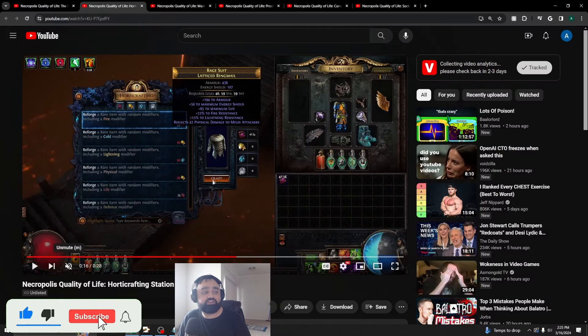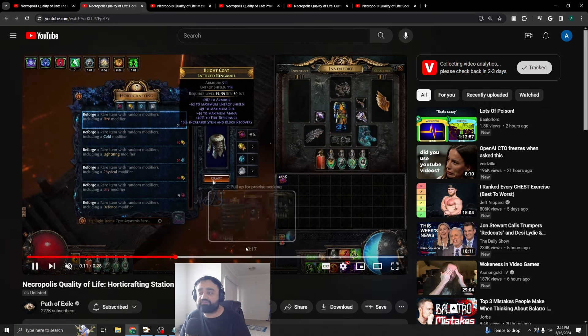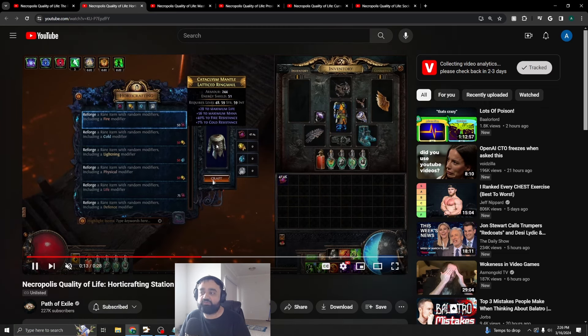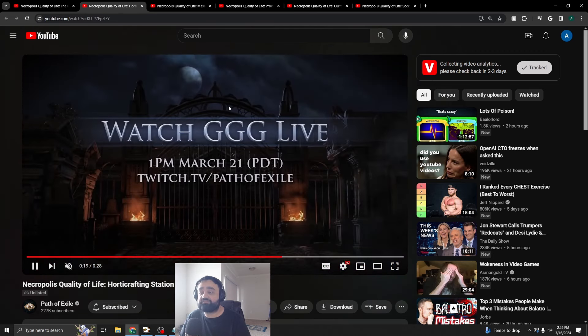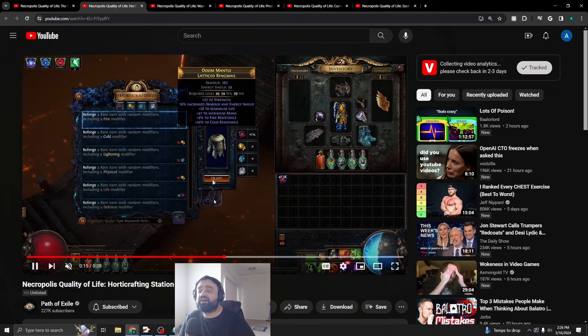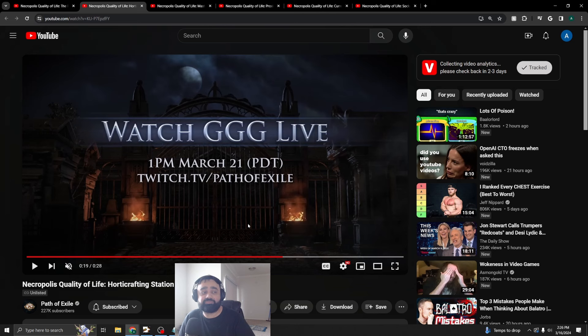Next, we're going to talk about the Horticrafting Station. When you're crafting an item in the Horticrafting Station, before you had to hover over it with your mouse and click to kind of see the item. Now the item stats are always displayed right in front of you. So when you hit that craft button, it shows you the outcome of the craft instantly instead of having to hover your mouse over it. It's a small change but super helpful.